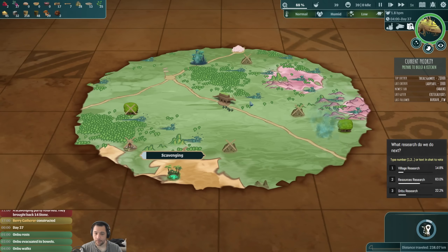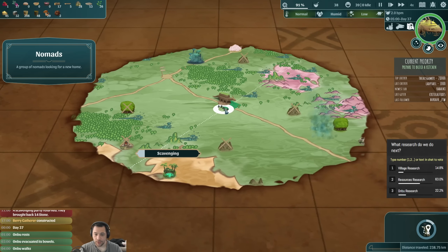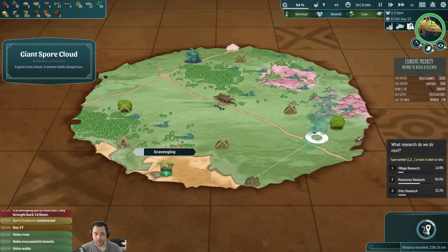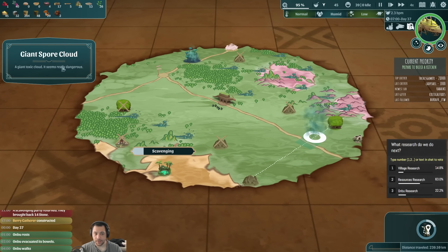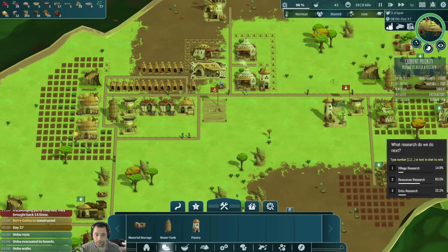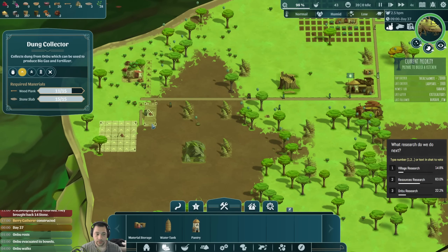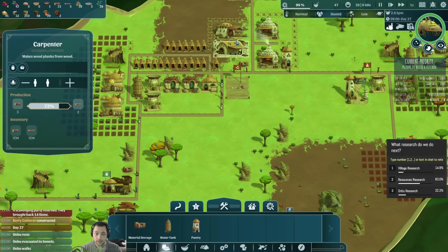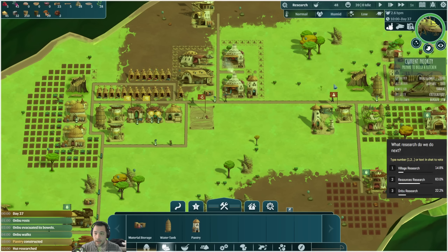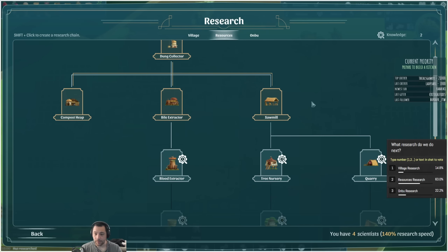Anbu's on the move. I think I just missed those nomads though — they crossed paths while he was asleep. There is a giant spore cloud up ahead, which seems really dangerous as the game indicates. I do not want to be on the business end of that thing if I can help it. Hut has been researched. You guys want resources next, so that will be Quarry.